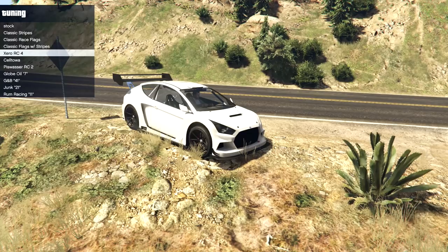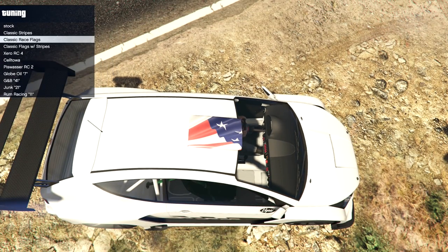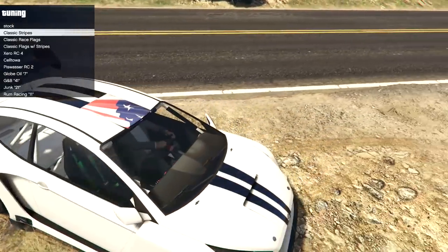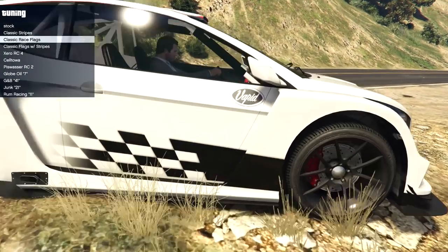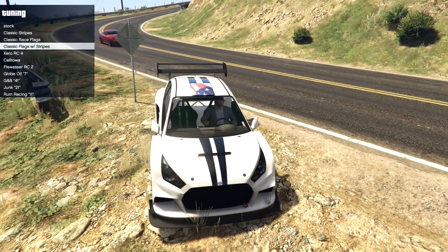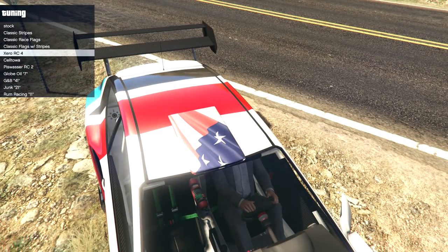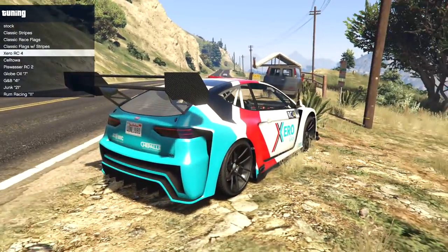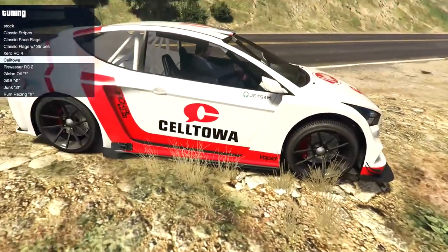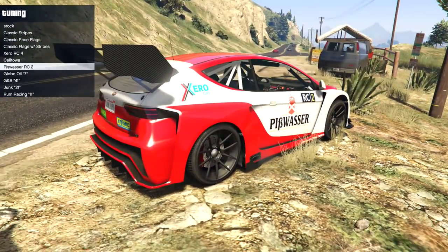Onto the livery options. We have the stock blank, the classic stripes which adds an American flag — it's always an American flag. We have the race design down the bottom which looks like a Ford Motorsport thing — vapid Ford — I've actually seen a Focus in real life with that graphic. Then another stripe version also with the flag. Apart from a couple, it seems to be the American flag throughout, which is kind of weird. We have the Zero RC4 which actually fits this car really nicely. Then the cell tower livery, which is pretty cool but not as nice as the Zero one. Then the Piss Fasser RC2 — Zero RC4 is definitely my favourite so far.